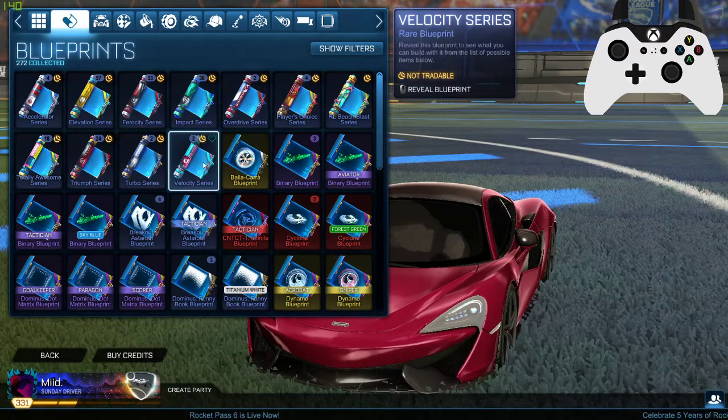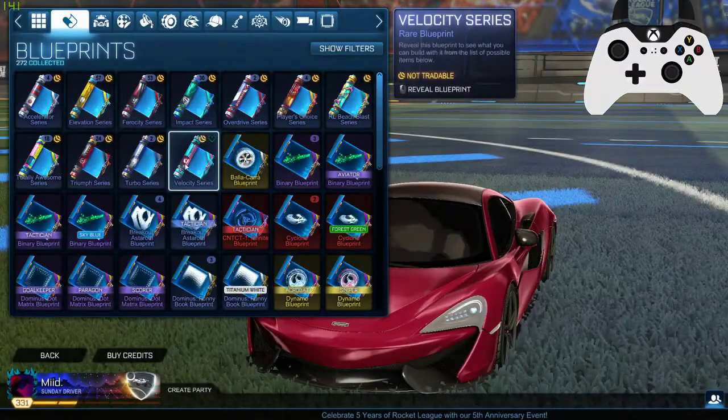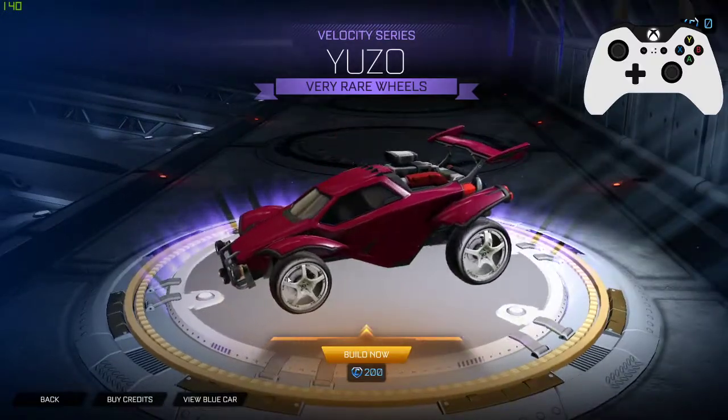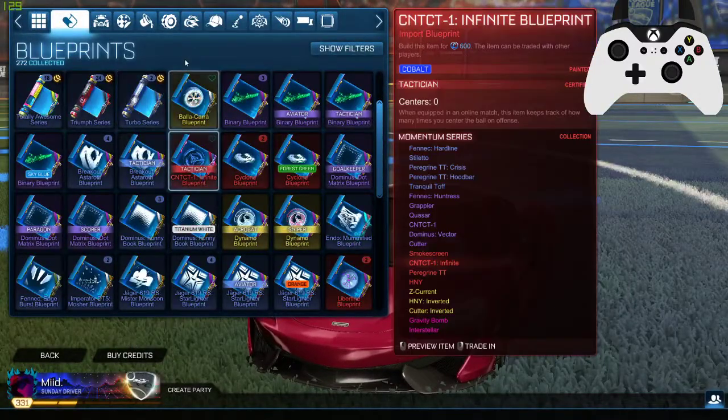Next we got the velocity series. We don't have a lot of these left. Let's see what we got — Endo. Okay, I do use the Endo. The Usos. All right, pretty simple. Let me see if I can find the wheels.